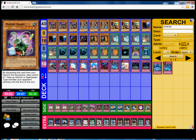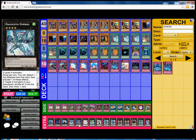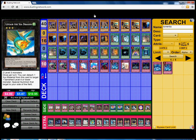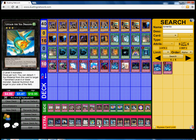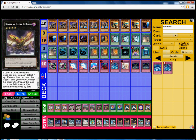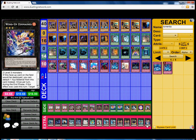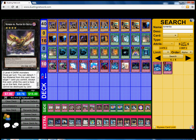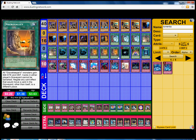In the extra deck we play 1 Dire Wolf, 1 Abyss Dweller, 1 Cowboy, 1 Number 39: Utopia, 1 Korn, 1 Emerald, 1 Ouroboros, 1 Gem-Knight Pearl, 1 Leviair — because you do play level 3s like Recruiter — double Maestro, and double Key Beetle.